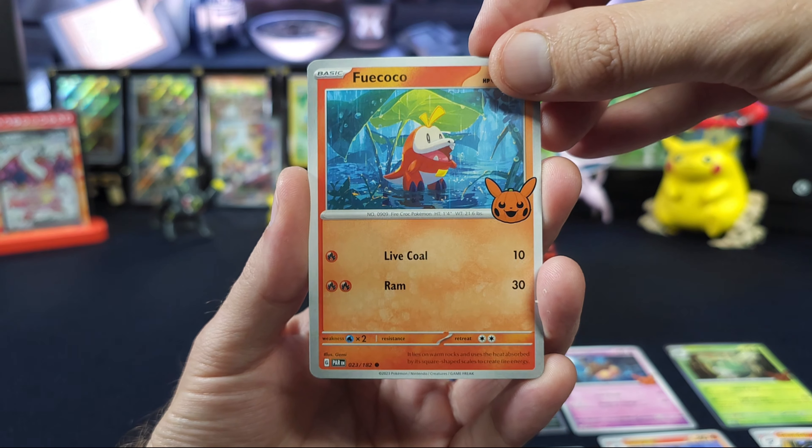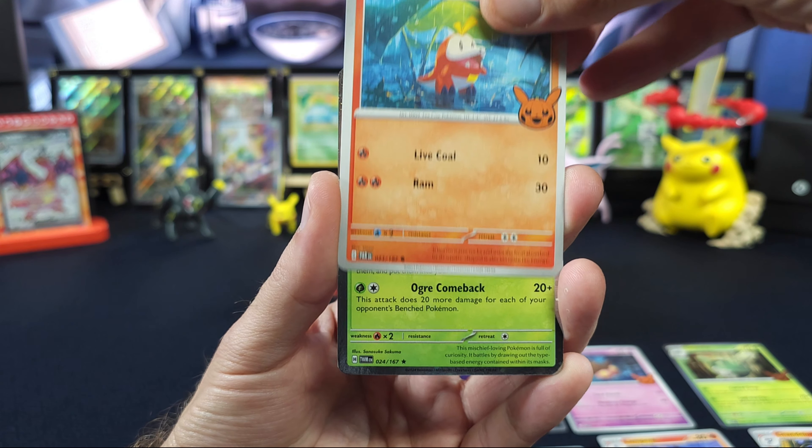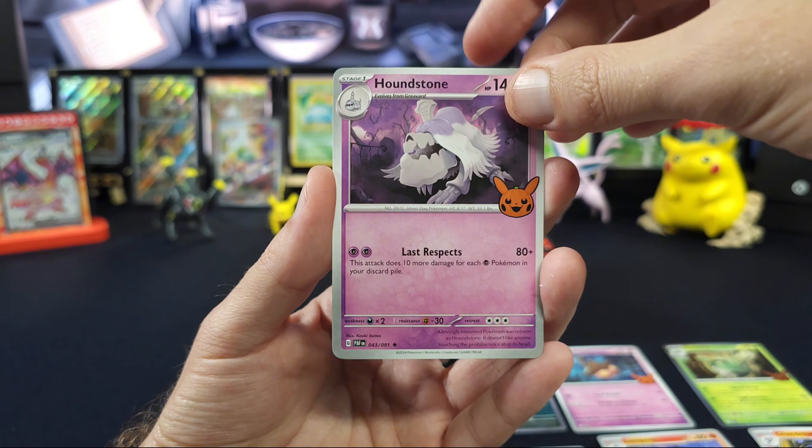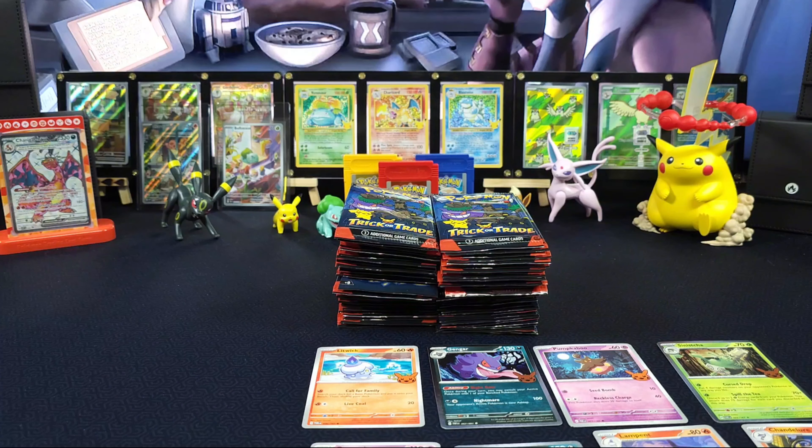I think we're getting close here. Fuecoco — so I assume we've got the starters in here — Teal Mask in the second spot, and Poundstone. We still don't have a duplicate.